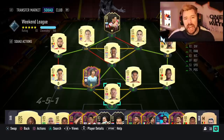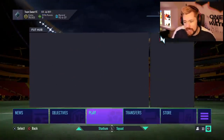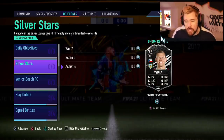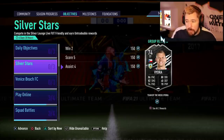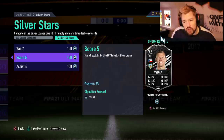What's up guys, Nepenthes here and welcome to another 3pm channel video. Today we're going to be doing the Silver Stars objective, which is a way for us to get Vidra into our team. He is one of the brand new objectives.